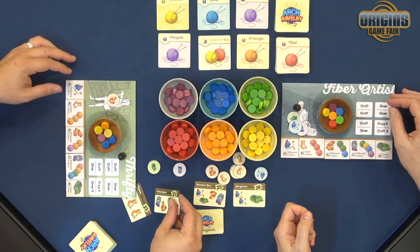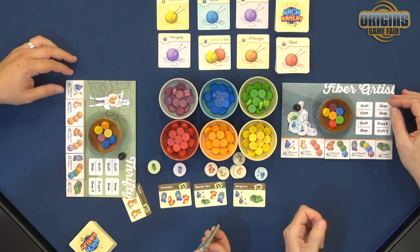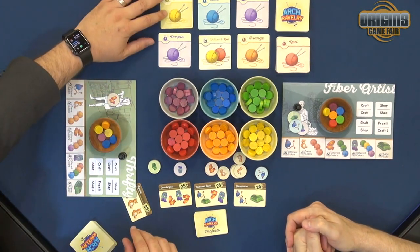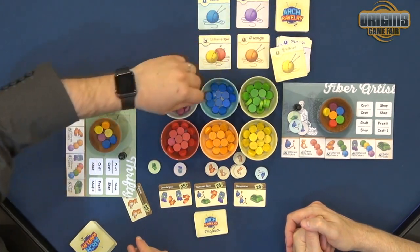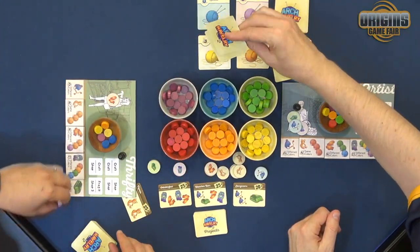As you clear those projects, you'll open up new projects — and this is the game timer. How many projects you put in the project list decides how long your game is going to be. When you take your yarn from the Yarn Bazaar, what you're actually going to do is discard cards and take the requisite yarn — so here I'll take purple and yellow — and then reveal new cards from the supply.